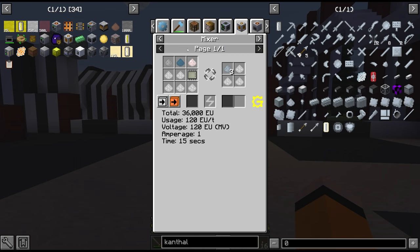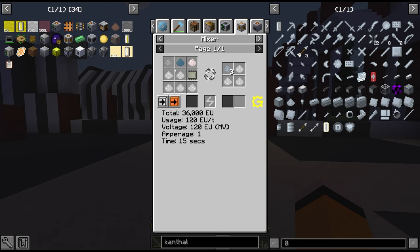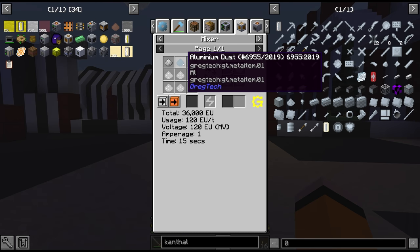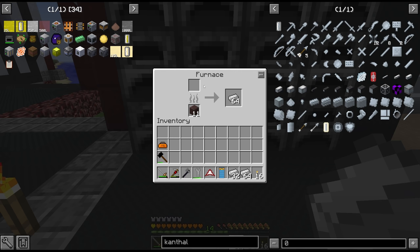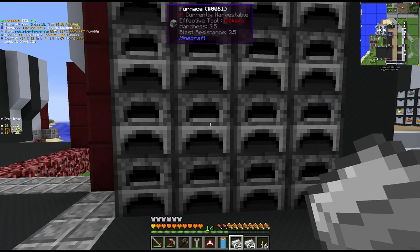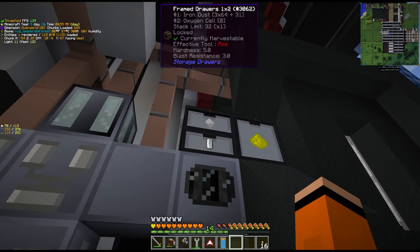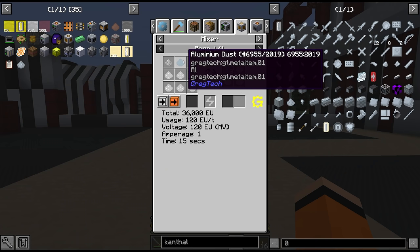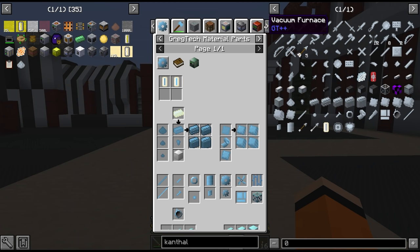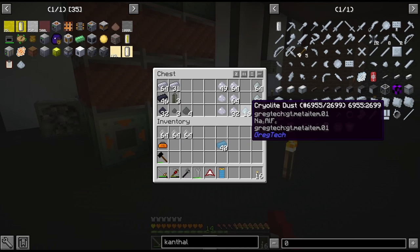There is another route to cool the Kanthal before we have the vacuum freezer. First of all we have to mix the dust using iron dust, aluminium dust, and chrome dust. The iron is no problem - we had the miner on the magnetite vein and we have three stacks up here. The aluminium dust is a little bit more tricky. We do have about 40 ingots in the output of our blast furnace, plus some cryolite and alumina which we can use to smelt more.